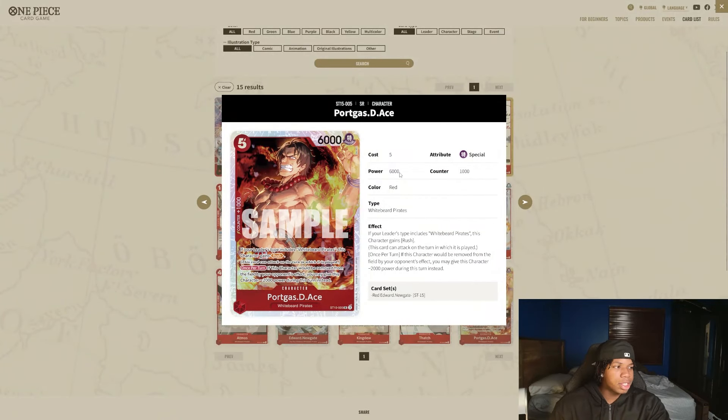The other big card to mention here is Ace, which just has Rush. And when it would be removed by an effect, you can give it minus 2K. It's kind of decent against black, but obviously if it's rested, it's really easy to clear a 4K power unit. This package just feels pretty lackluster right now — you're giving Whitebeard some extra life, but Doflamingo is going to be one of the craziest decks.